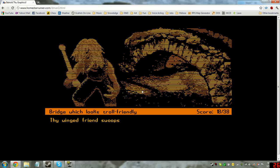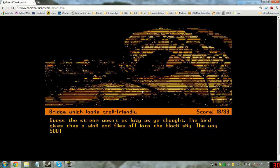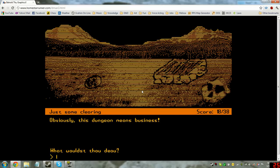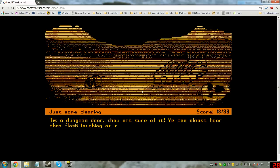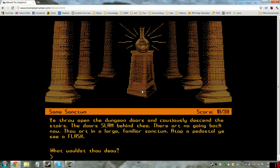Use bird on troll. Thy winged friend swoops from the shoulder and dives at the troll, picking and ganching at his hideous wig. 'Arrgh, my style!' cries the troll, and throws himself into the stream, drowning instantly. Guess the stream wasn't as lazy as he thought. The bird gives thee a wink and flies off. The way south is clear. A clearing opens up before thee with unmistakably a dungeon door. Skulls litter the ground. Open dungeon door. You throw open the dungeon doors and cautiously descend the stairs. The doors slam behind thee.